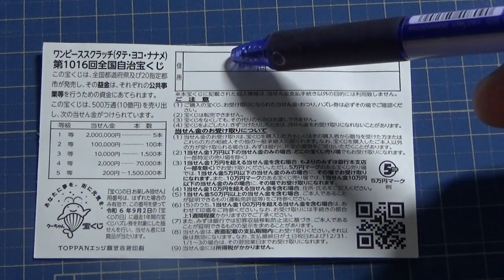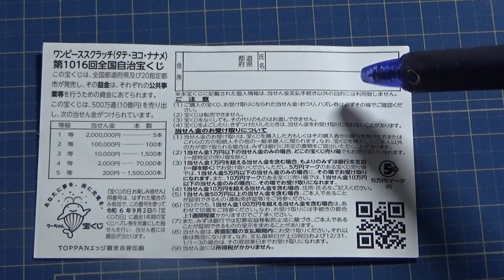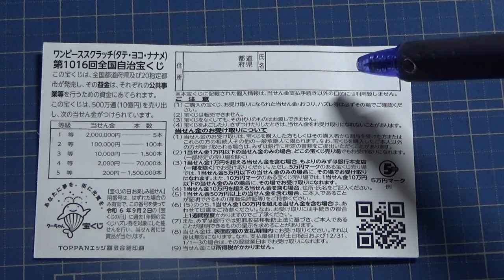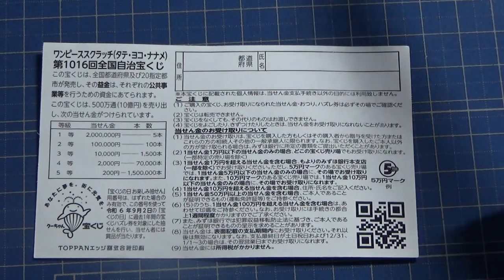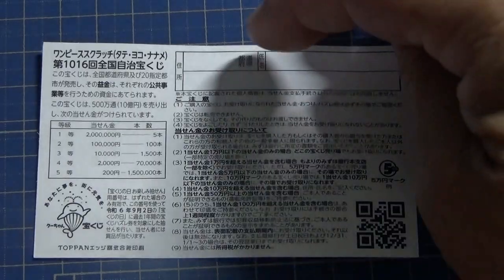Here you will write your prefecture, then your full name, then your address in Japan. All winnings are tax-free in Japan, and even foreign tourists can play this game and win. You can also write in Romaji alphabet.